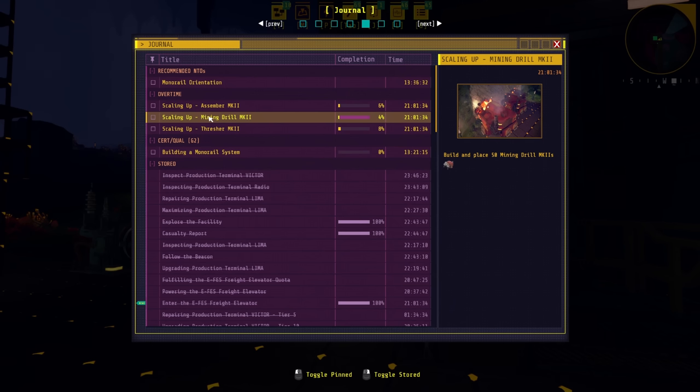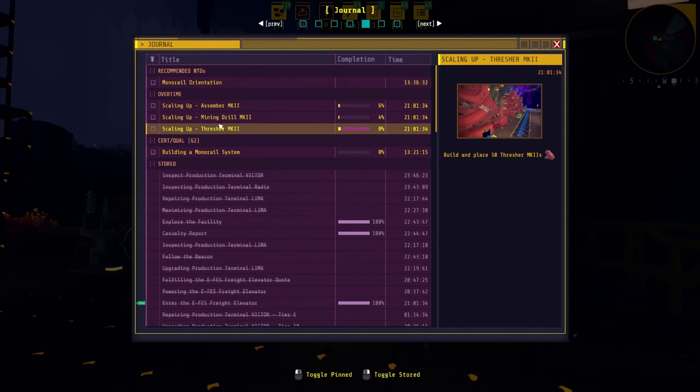Technically we're also burning biobricks, but really we're not. I'll show you exactly how I've changed things up after the elevator, because we're burning mostly plant matter. And the Thresher Mark IIs - build and place 50 of them. I've done 8%, so about four of them. There are very few things that need the Thresher Mark II speed.